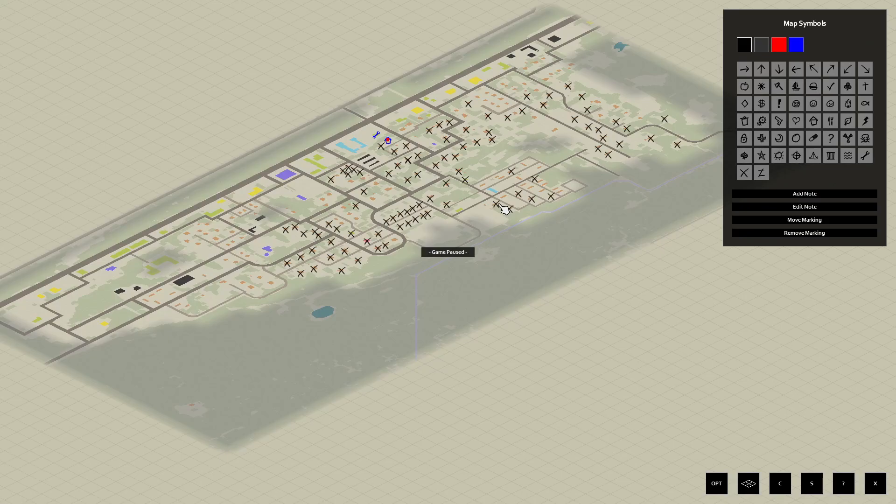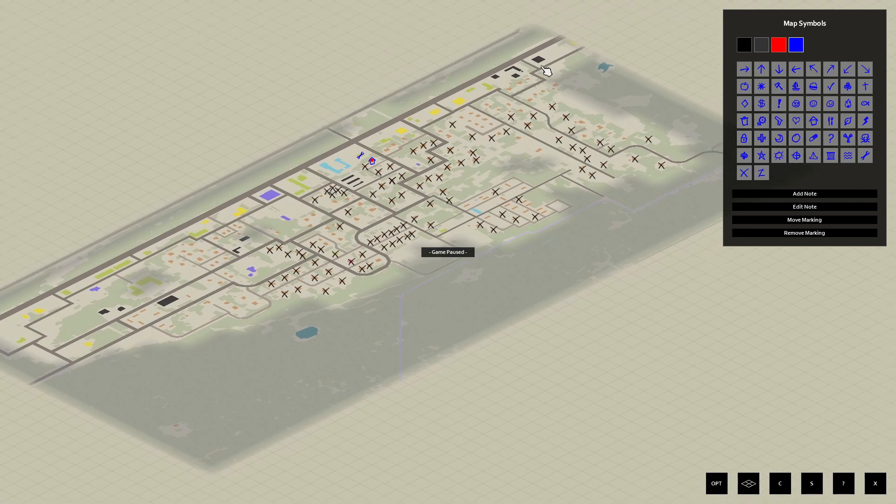Hi and welcome to Project Zomboid 30 day apocalypse guide. This is day 22. We went over to the weapon store — we can see it on the map. We searched the entire place and didn't find a single crowbar, but we did find some axes, maybe some hand axes. We're going to start leveling up our axe skill. There was an alarm system up there too — we cleared the zombies, got inside, the alarm went off, and we still didn't find a crowbar after searching most of the boxes.